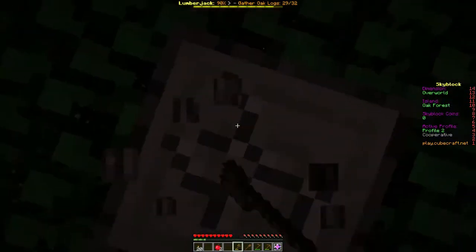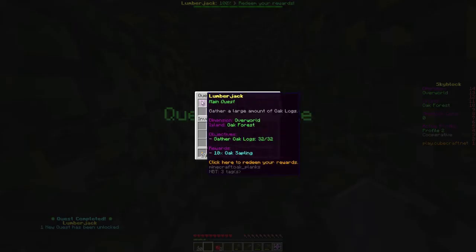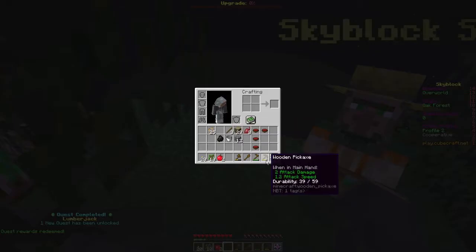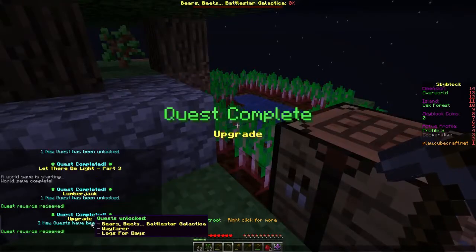This should be the final tree we need. New quest — Upgrade! Let's claim these 10 saplings. Craft stone tools of everything — pickaxe and axe. We have enough. Let's go: pickaxe and axe. There we go — we got three new quests from that.